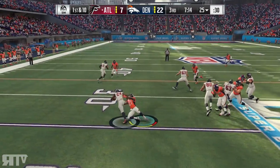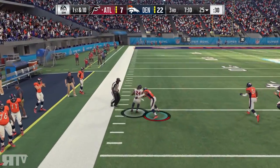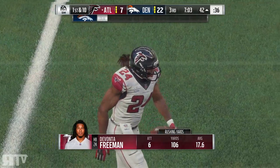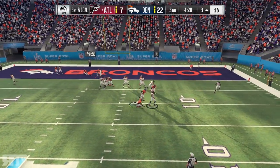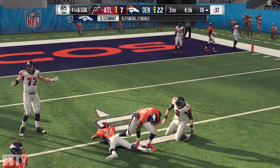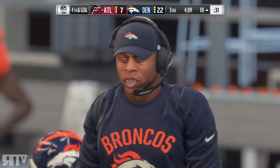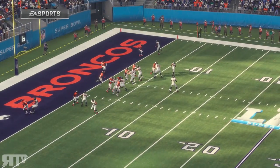The drive starts with a carry by Devontae Freeman — another big rush over at the 40. Another big rush by Devontae, man. That's a sack to stop the play by Atlanta. Their drive was cut short by the defense of the Broncos.